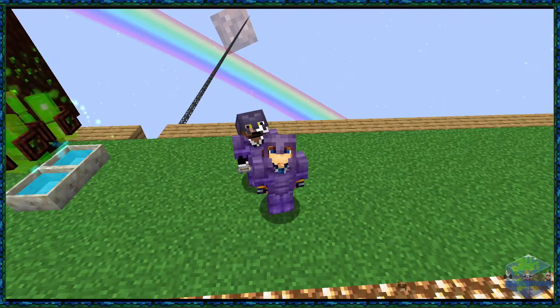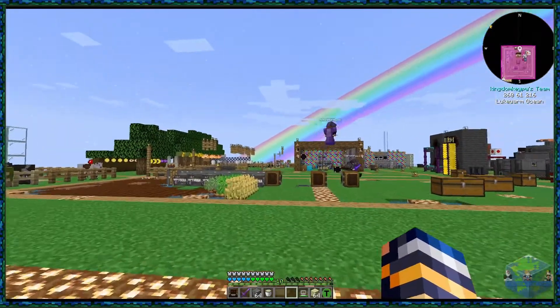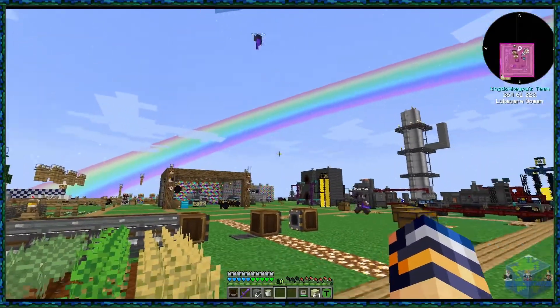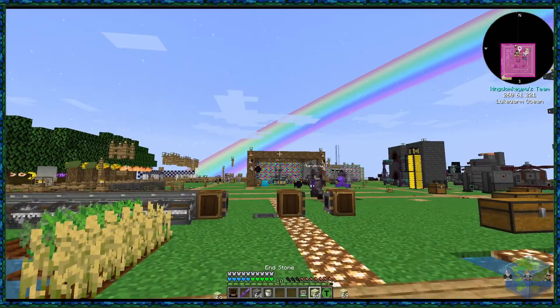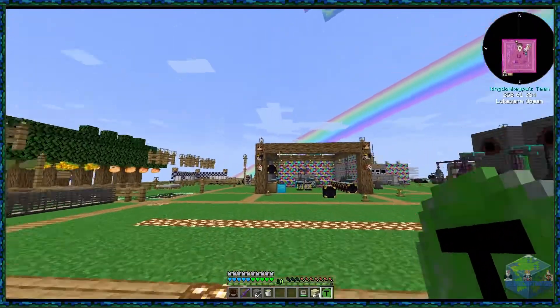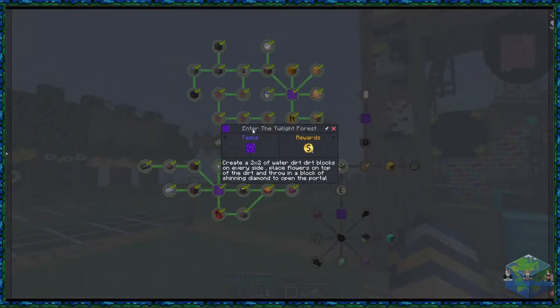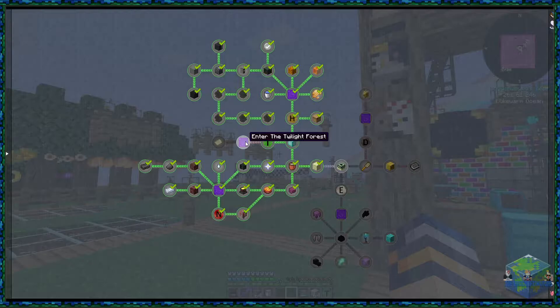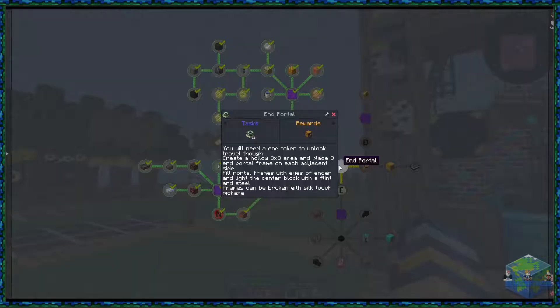So Tree is quite specific about wanting to go to the End first, so we're going to see the End first. I have made the Twilight Token, which is actually quite simple. Realistically it doesn't really help us - it's just something added in for fun. It says 'use to enter the Twilight Forest - note the Twilight Forest does not benefit progression towards the ultimate singularity.' So yeah, it's just for fun.